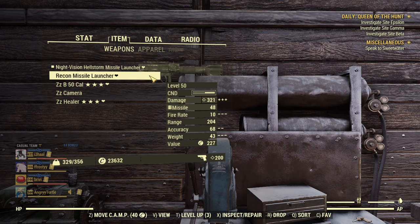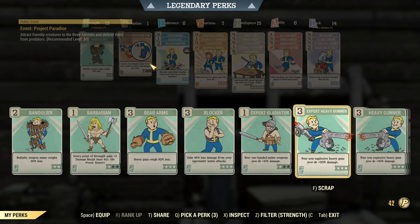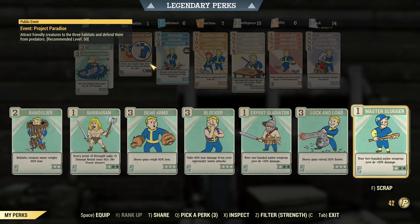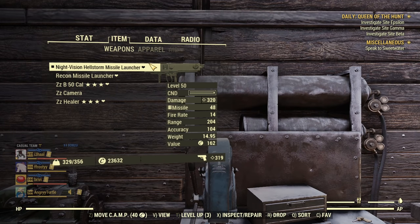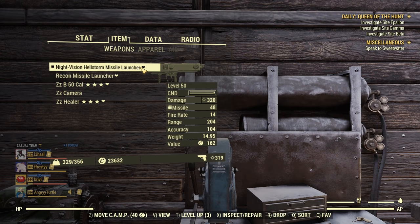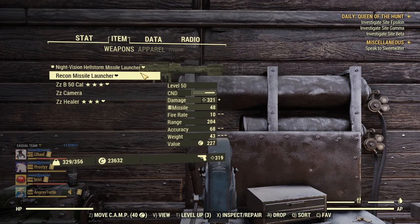Let's equip some Heavy Gunner perks now — Heavy Gunner, Expert Heavy Gunner, and Master Heavy Gunner, but not Lock and Load. With those perks, the Hellstorm Missile Launcher is doing 320 and the Recon Missile Launcher 321. We have almost exactly the same damage. But that's not the weird stuff yet.